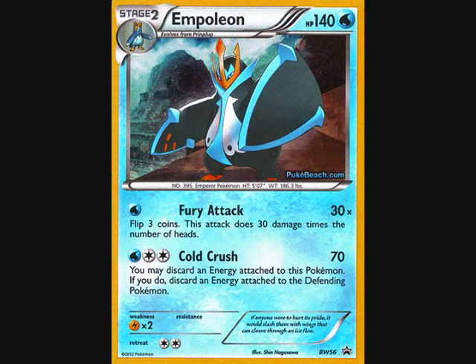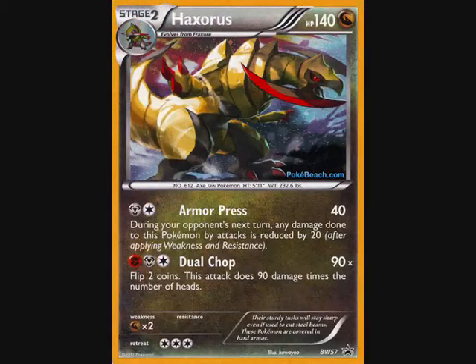Also this week, Pokebeach released images of new Empoleon and Haxorus English promos. These are numbered Blackstar promos 56 and 57 from the Black and White series. This now makes the Black and White promotional series the largest numbered series of promotional cards in English, with number 57, Haxorus, taking us one ahead of the Diamond and Pearl series which had 56. It sounds impressive, but Japan are currently up to number 197 in their numbered promotional cards from the Black and White series.